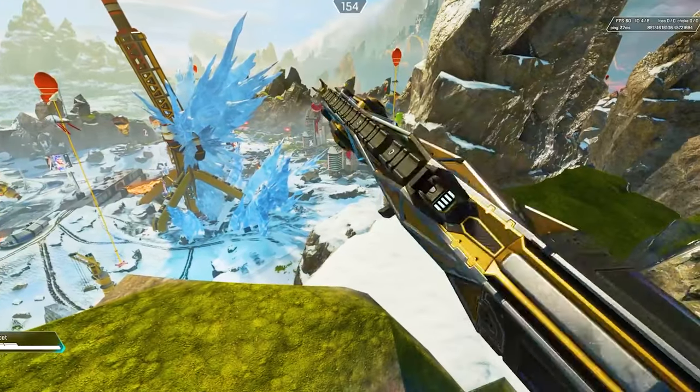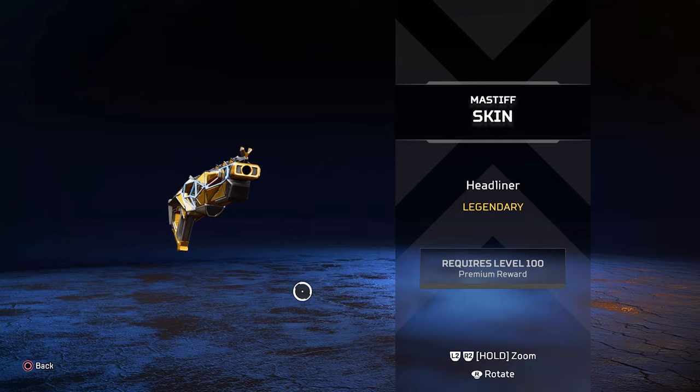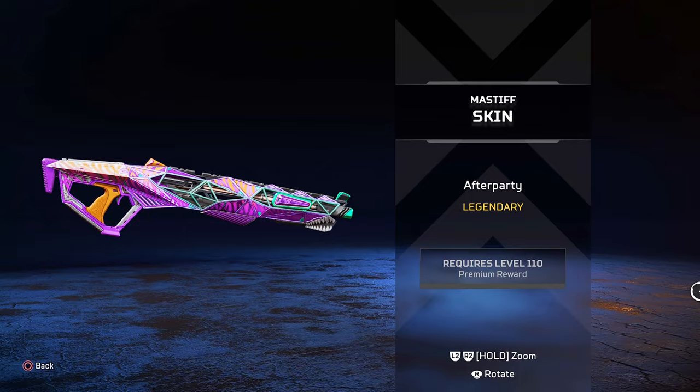This might just be the coolest easter egg in all of Apex Legends. As we know, the Massif is the weapon for the level 100 and level 110 reactive skins in the battle pass for season 16, but did you know that each one is unique when reloading?